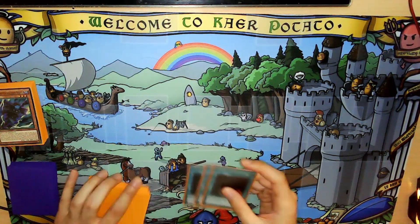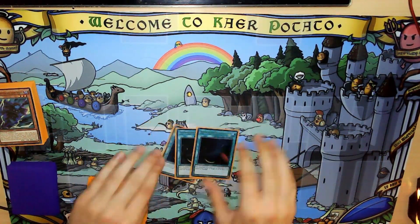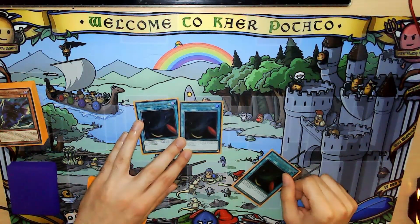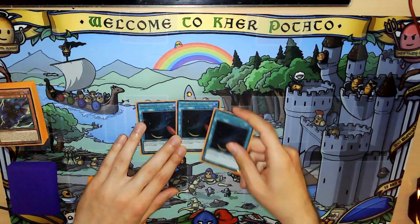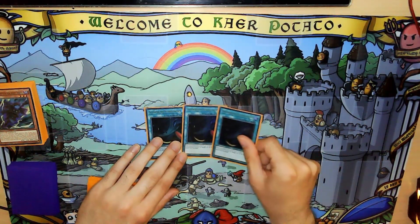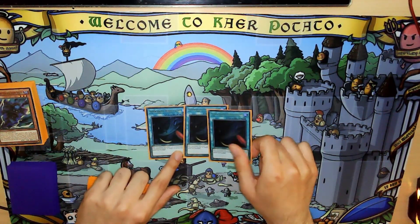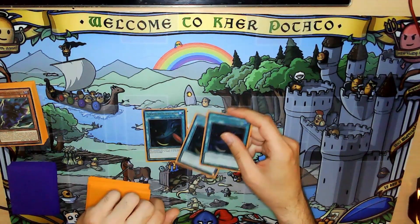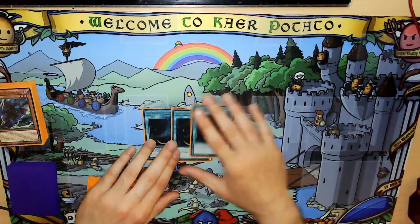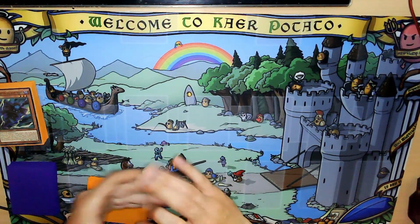Next up, last time I talked a lot about Whirlwinds. We run three Whirlwinds — deal with it. Actually you can run two if you want, because it's not a monster. For example, you draw multiple Whirlwinds, or you draw one Whirlwind and Simun and some other cards that aren't Blackwings — then you'd rather have a Blackwing instead. So if you want, you can cut one Whirlwind and play another Gale — it's fine. But I like three because it gives more flexibility in your combos.